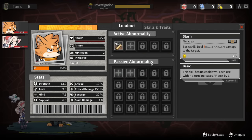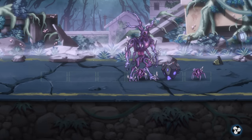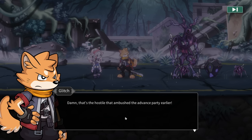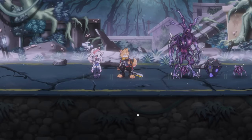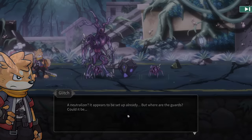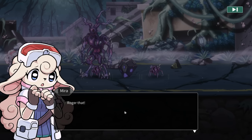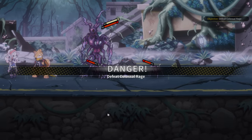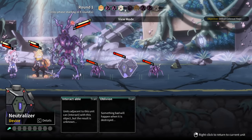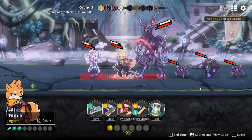It's the hostile that ambushed the advanced party earlier. Glitch: look at those hostiles, they seem intrigued by that device. A neutralizer appears to be set up already but where are the guards? We've been spotted by the hostiles - brace for combat. Something bad will happen when the neutralizer is destroyed. Units adjacent to it can interact but the result is unknown.